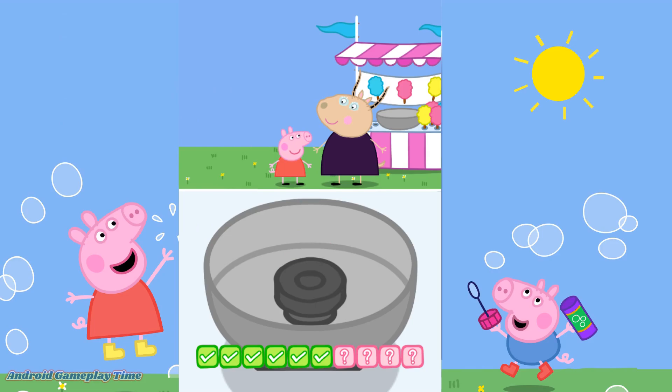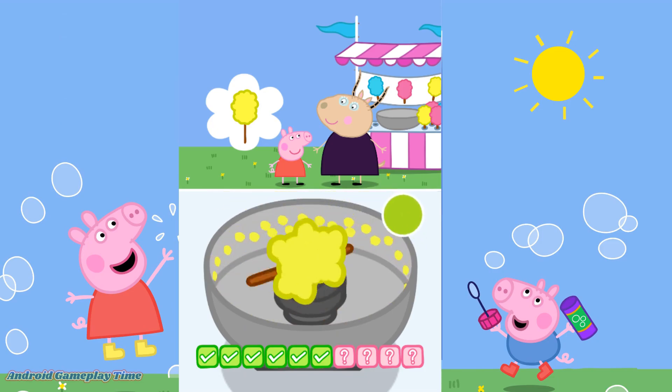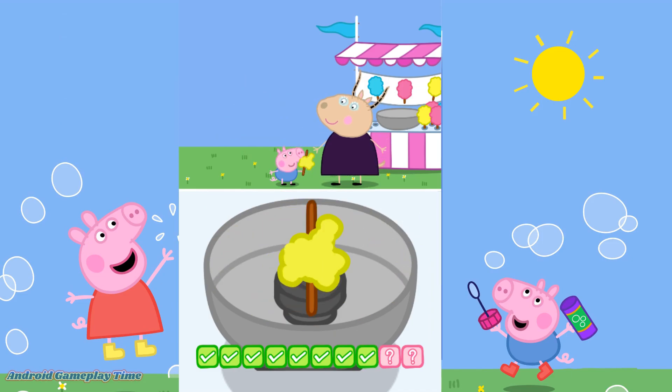Peppa would like a yellow candy floss. Move your finger around the bowl. Don't stir too much or it will get too big. That looks delicious. Mmm, that was yummy. Next please. George would like a yellow candy floss. Move your finger around the bowl. Don't stir too much or it will get too big. Can you help them to eat the candy floss? Touch that candy floss to eat it. Mmm, that was yummy. Next please. Are you sure? There are lots of fun games to play here.